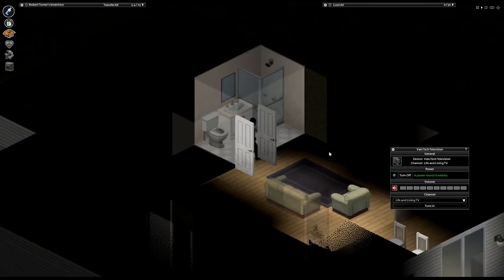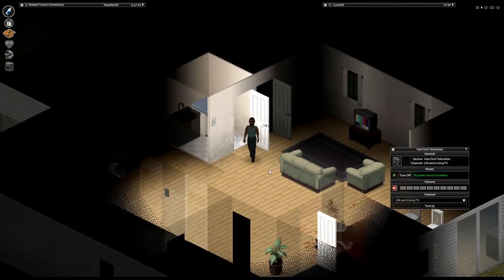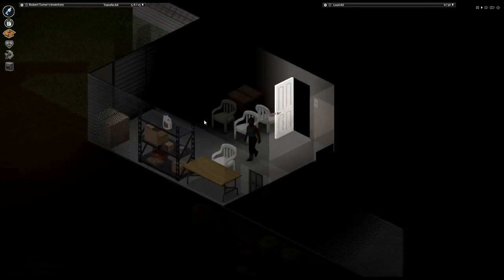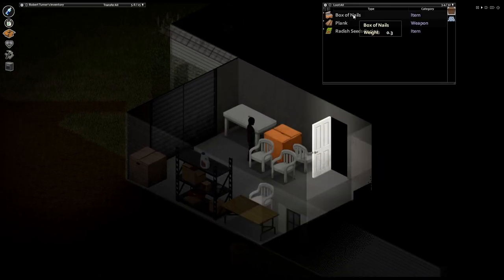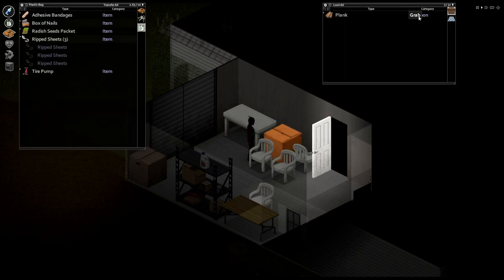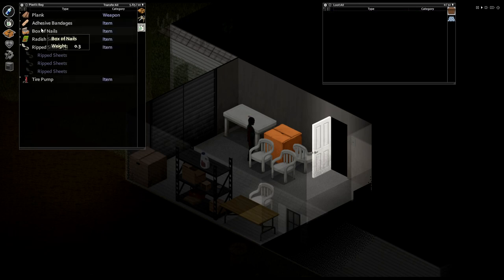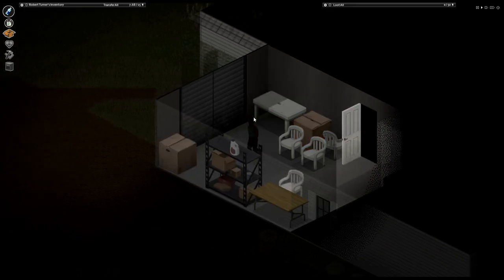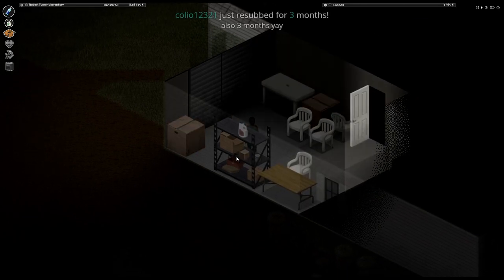Bleach, bath towels — don't know if I want the bleach. Can you use bleach as an ingredient in food in Project Zomboid nowadays? It used to be that you couldn't, which made multiplayer a bit interesting sometimes. Box of nails is possibly one of the best things I could have found — 50 nails, 100 nails, hell yeah! So technically with the plank I just got, I can plank it, un-plank it — just reattach and unattach it from a wall and grind my carpentry skill.